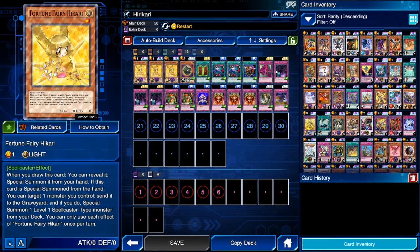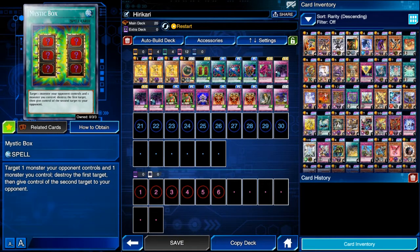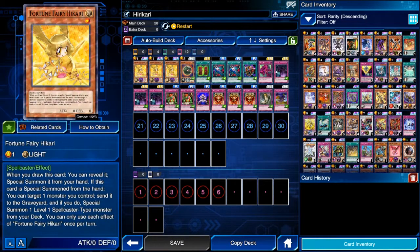We won't be summoning Hikari the proper way — we'll be cheating a bit by abusing the power of Ganago. Basically, we'll be giving our opponent Ganago via Mystic Box, and then each turn all three of our Idol Master Cinderella girls will ram into Ganago. Hikari will be flipped face-down, then next turn we flip summon all three of them, ram into Ganago again, and so on — that's our loop.